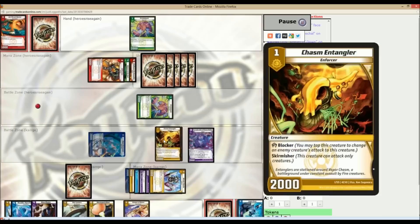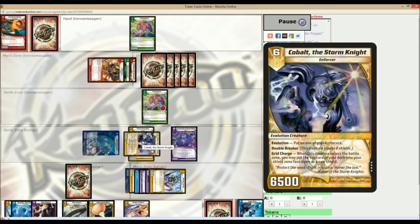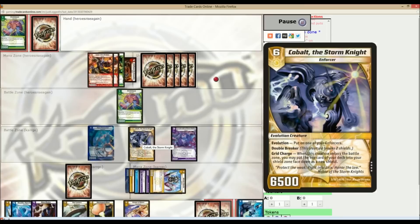Unfortunately, the way cards stack on TCO sometimes they cause problems when I'm moving them around, especially with evolution creatures — so that was a small annoyance, but that's what that was. So I killed the Prickleback, and from this point on I'm feeling pretty unbeatable, to be totally honest. Even though I am still in a somewhat scary position, it's just one of those situations where you're like, okay, I've got every solution possible — I have a Blender Beetle to tap things if he summons, and just control and kill for a while.